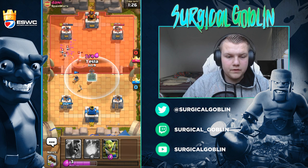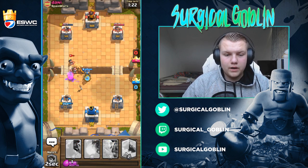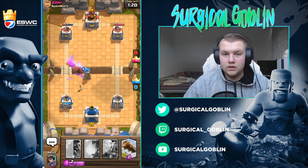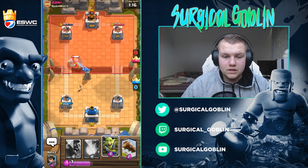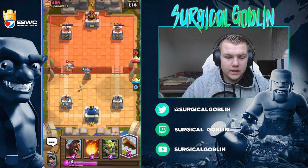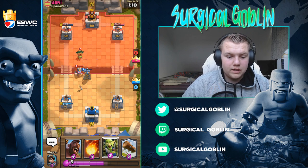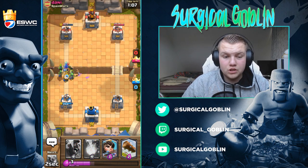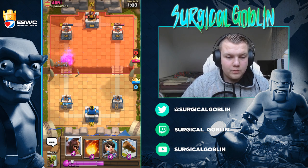I was about to say maybe even the Princess, but we will just drop the Tesla. That's also why I think Tesla is good — it also keeps the average elixir cost low. And I think Tesla is also good against Princess, etc. So that's also why I put it in there, just to test it out as well. It's also a bit of a test deck, but so far as I just said I'm doing really good with it. I also had that crazy Lightning prediction.